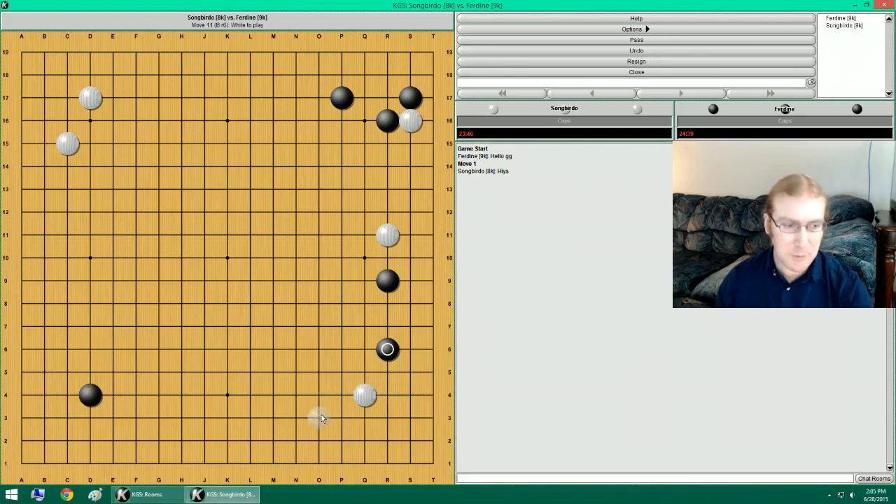This means that he can approach from the other side, and then I'm really cramped. If I kick him, does it do anything? What other moves do I have? I have this one. It's still open to this side. No matter what I do against this stuff, it's open to this side. If I do this, he can approach here, and then do this.